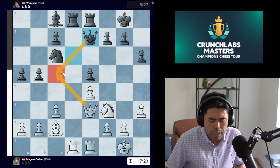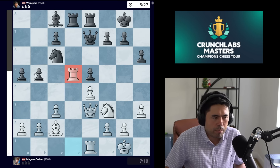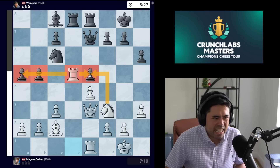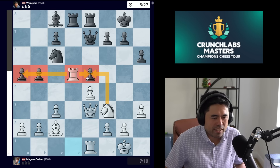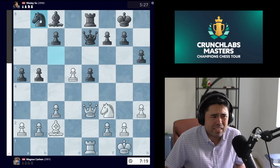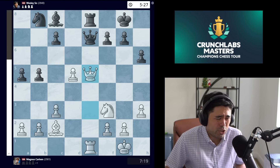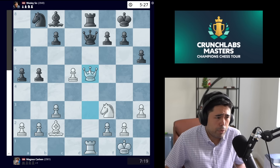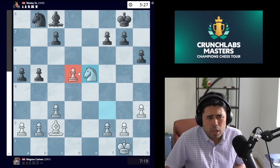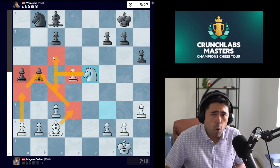Queen e7 stops queen to c5, but now Magnus plays rook d5 — an excellent move creating a kabob on the fifth rank. All these pawns are under massive pressure. If Wesley trades the rooks, the pawn attacks the knight, you move the knight, and white can probably just take the pawn. Even queen takes is good — white is simply up a pawn in the middle of the board with extra central pawn and weak queenside pawns to target.